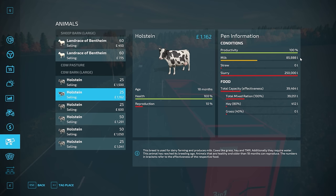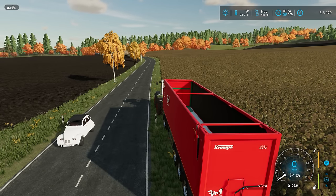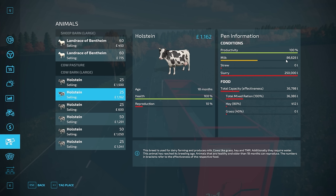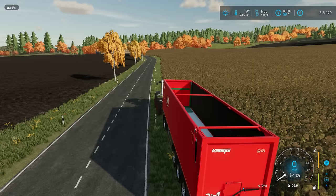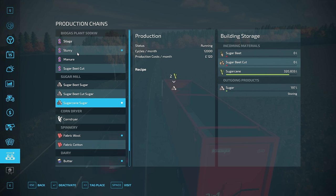We're on 85,888. Speed up time for half an hour — now at 86,626. So it doesn't stop milk production. Okay, that's good. Obviously we're probably wasting the slurry which is now being produced, but do we need it? We'll just check up on the biogas.